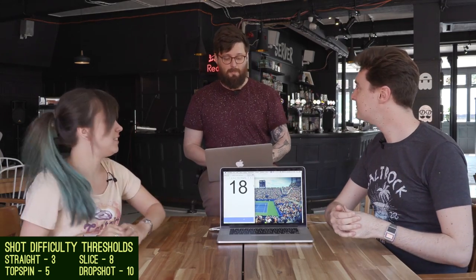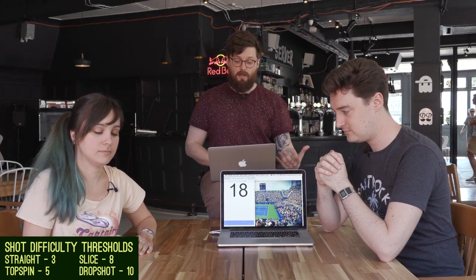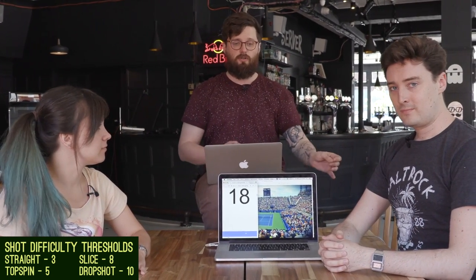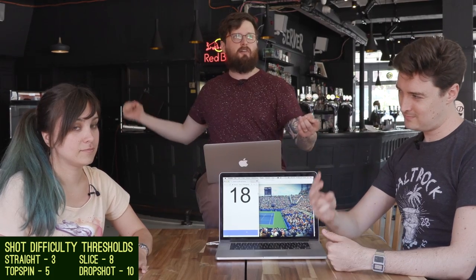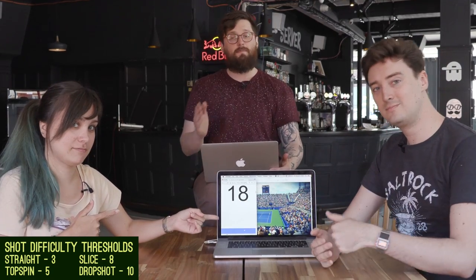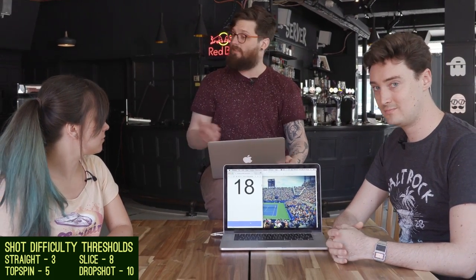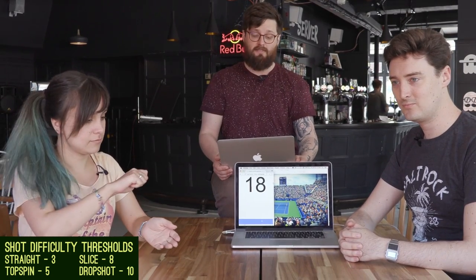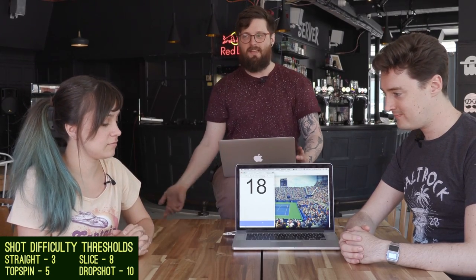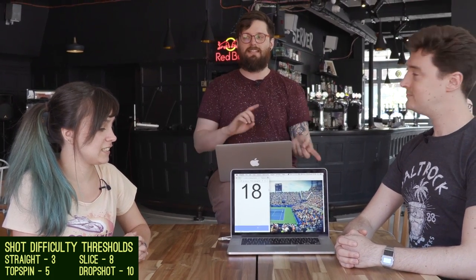When serving, the player can decide how risky to play their serve — basically how fast, how close to the net, how hard they're hitting it. So they pick a number between five and ten, and that's the starting value. For example, if Luke were to serve at Ellen and hit it for a six, he would roll a d20, and if he beats a six, it ends up in Ellen's half. Ellen then selects her shot — say top spin — and adds five onto six from the serve, giving eleven as the difficulty check. If Ellen rolls over that, the ball goes back, and it all escalates very quickly.